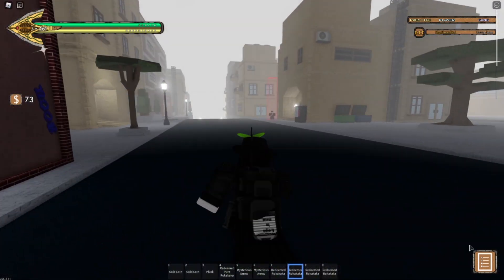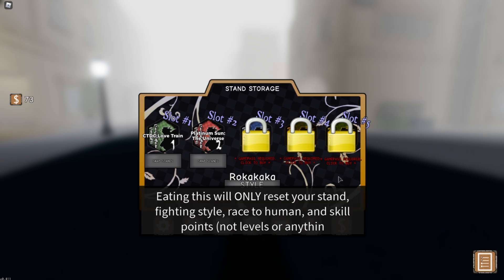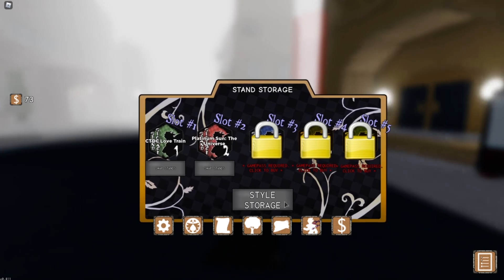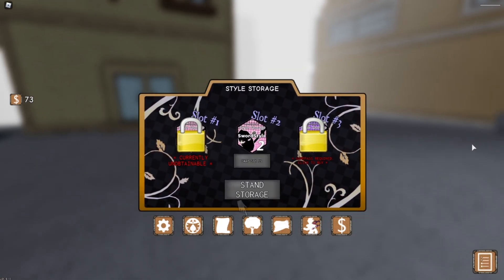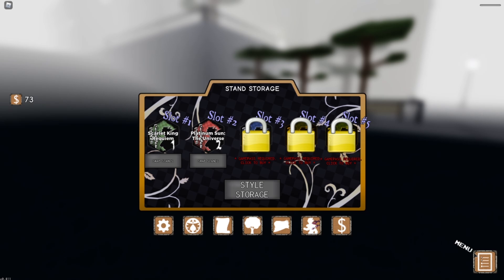I love it when codes are released in YBA, it's a very convenient thing so I don't need to look for rokas anymore. With low spawn rates and anyone who doesn't have the item notifier just struggling to find items, it's nice to have codes once in a while.